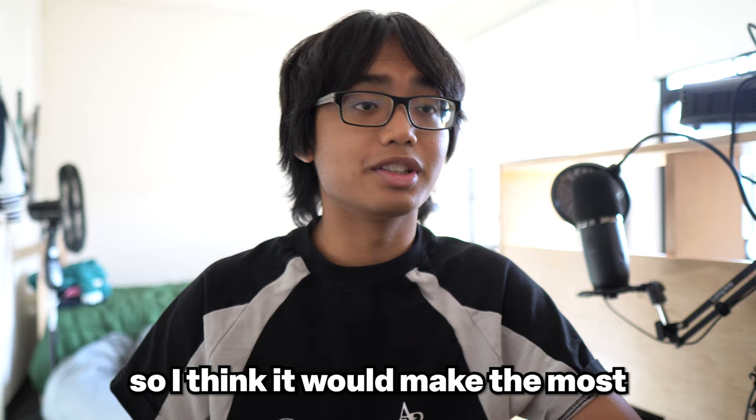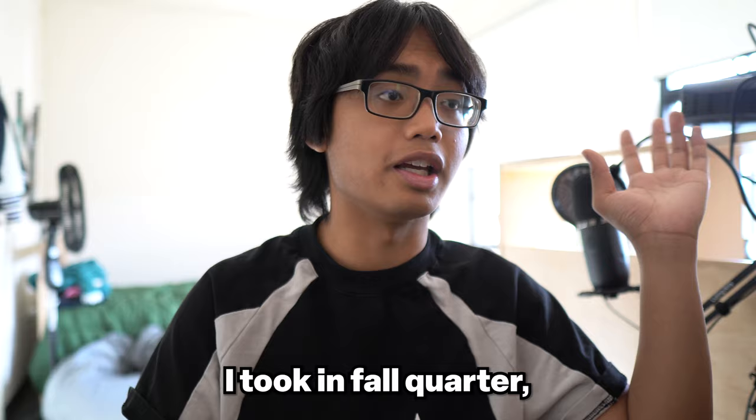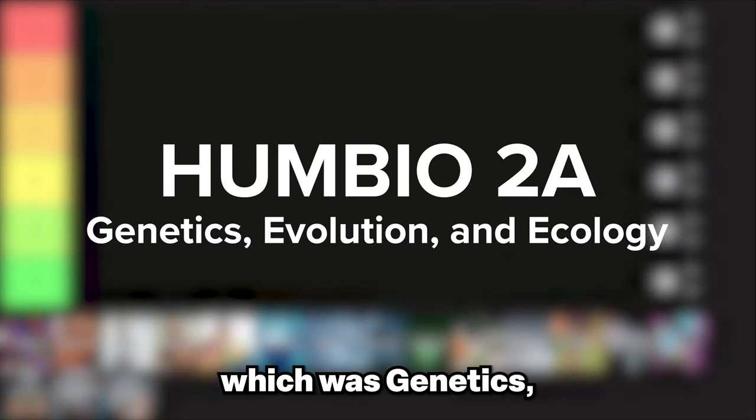I think it would make most sense for me to rank these classes in the order that I took them. So first we're going to start with the classes I took in fall quarter, and the first class is going to be Humbio 2A, which was Genetics, Evolution, and Ecology.